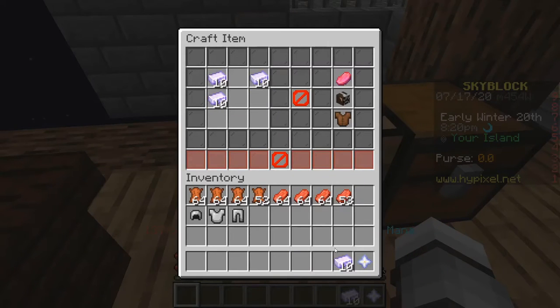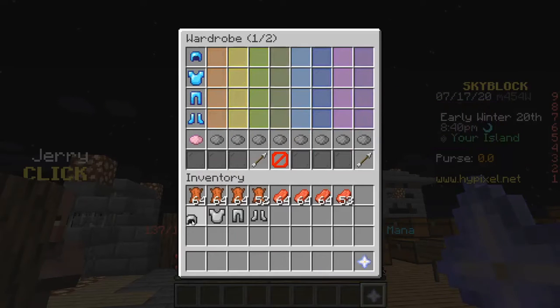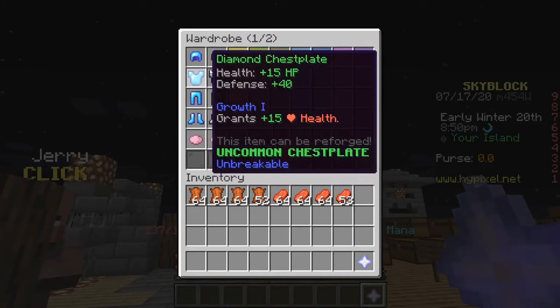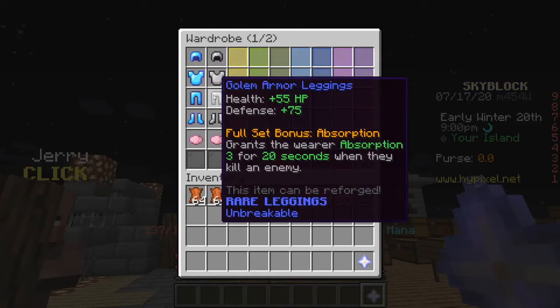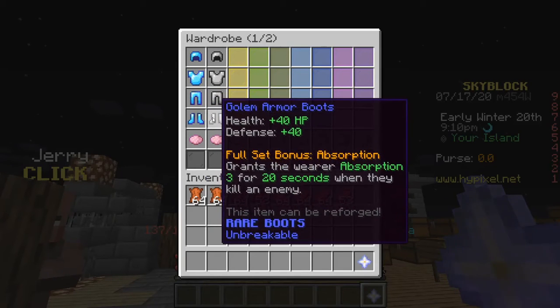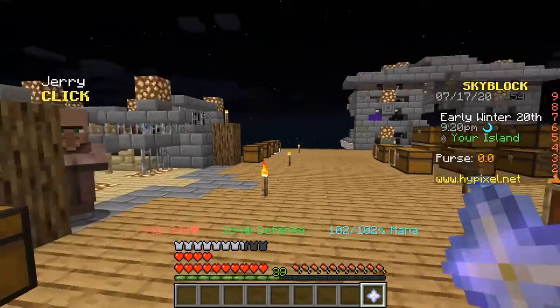Spectacular. Now, here are the boots — 40 HP, 40 defense. Spectacular. Let's stack it into our second wardrobe slot to do a quick comparison. It gives us 30 more defense and HP in the helmet, 50 more HP and 50 more defense in the chestplate, about 40 more in the leggings, and I think that's 25 more in the boots.